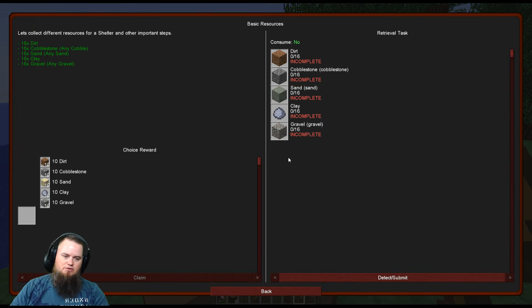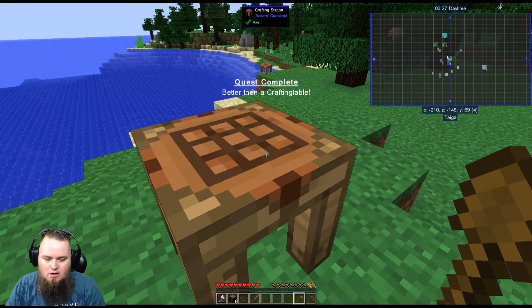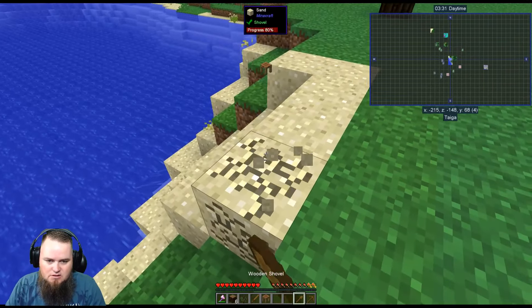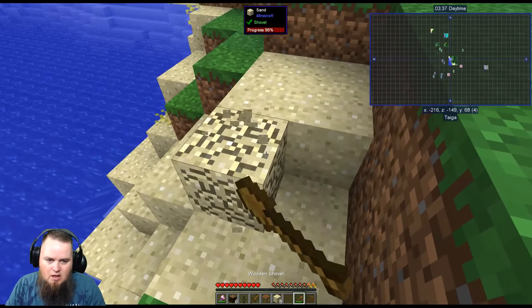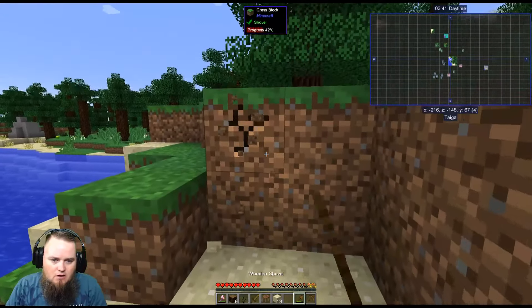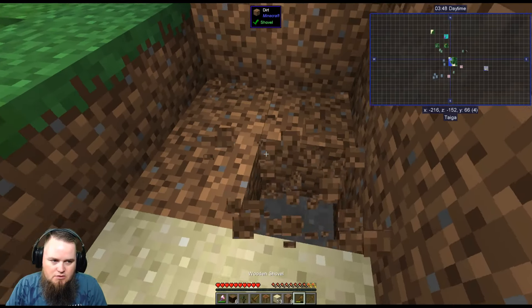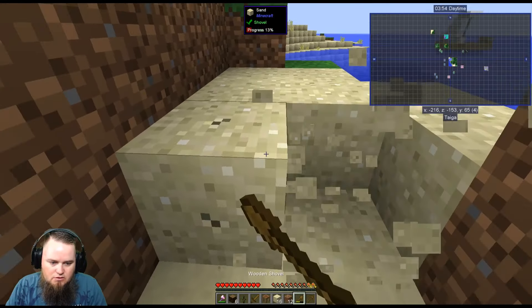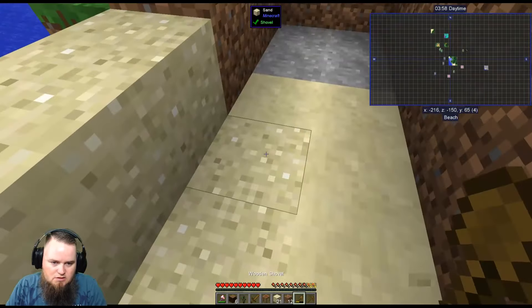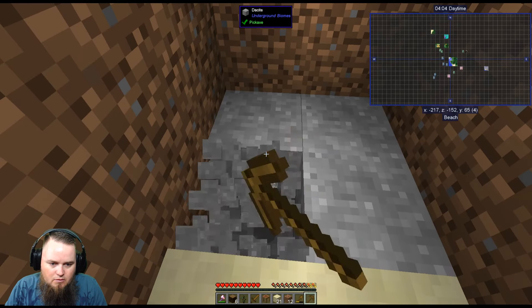Now we're off to basic resources: gather 16 dirt, 16 cobble, 16 sand, 16 clay, 16 gravel for a shelter. As you play through this pack, you'll find various types of gravels, cobbles — it's really cool. The good news is they all count. It doesn't matter which type of cobblestone or gravel you collect. For example, there's Daysite here from Underground Biomes, and Daysite cobble counts towards the 16 cobble I need.